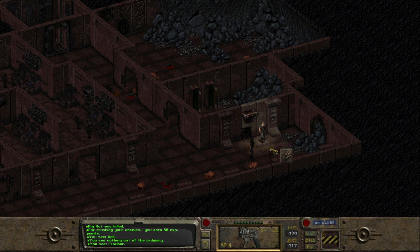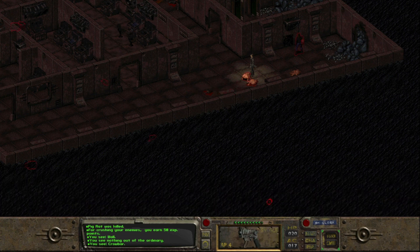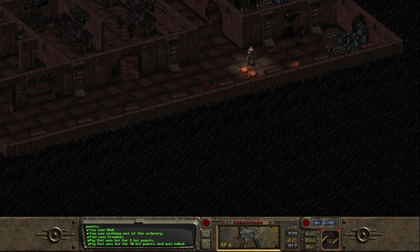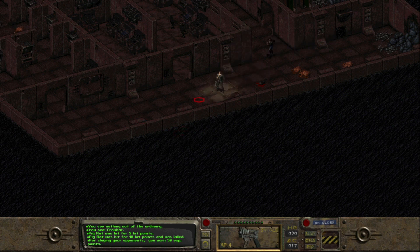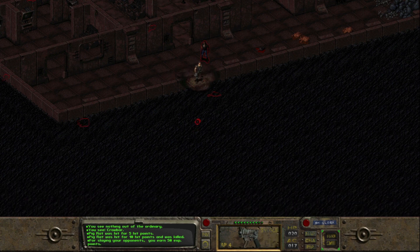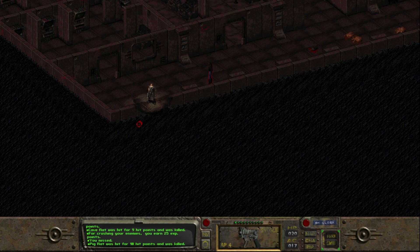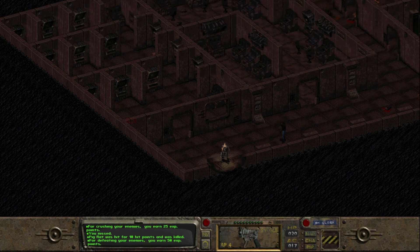Don't see anything out of the ordinary. Got a nightstick or crowbar — gonna take that. I'm gonna finish off killing the rats, because extra XP is extra XP. Move in a little bit closer here and fire off two shots. Killed it, only needed one. Now shoot at this mole rat — hit it and killed it. Pretty good.